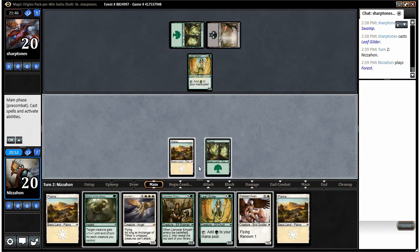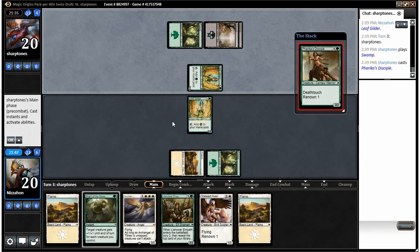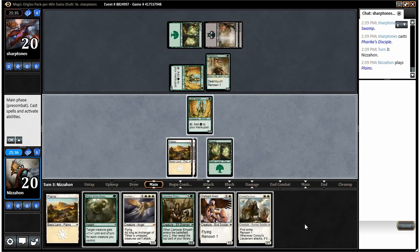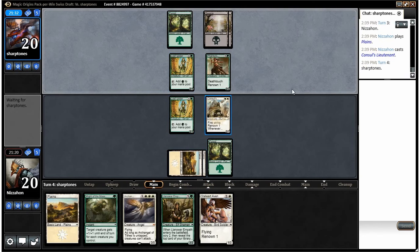Our opponent's second color is black, which we didn't see at all in the last game. There's his Leaf Gilder. Farika's Disciple is pretty annoying; there's our Consul's Lieutenant, a little late. I think I play the Lieutenant and kill Farika's Disciple with Might of the Masses — that'll be my plan.